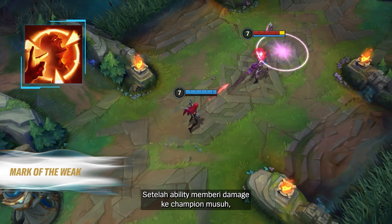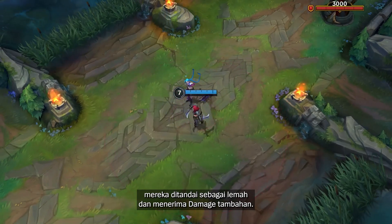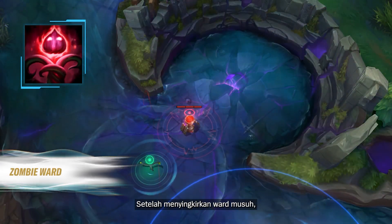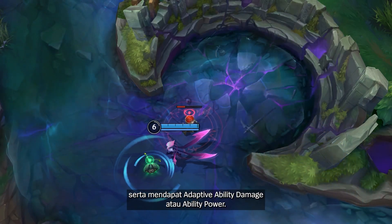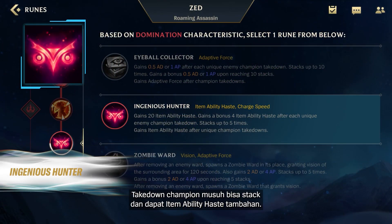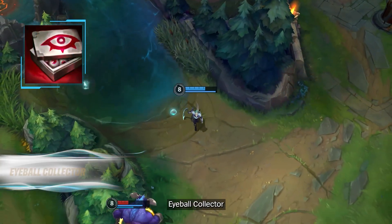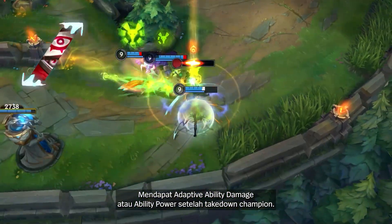Mark of the Weak: after an ability damages an enemy champion, mark them as weak and make them take increased damage. Zombie Ward: after removing an enemy ward, spawn a zombie ward that grants vision and also gain adaptive ability damage or ability power. Ingenious Hunter: takedown enemy champions to stack and gain additional item ability haste. Eyeball Collector: gain adaptive ability damage or ability power after champion takedowns.